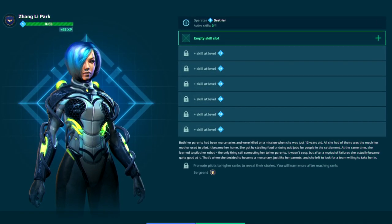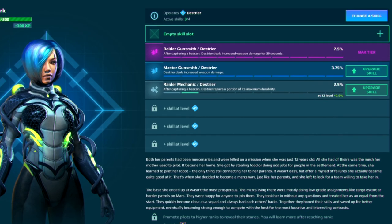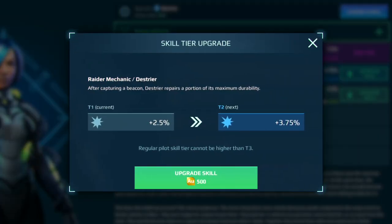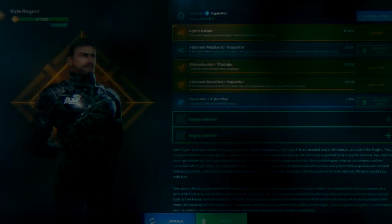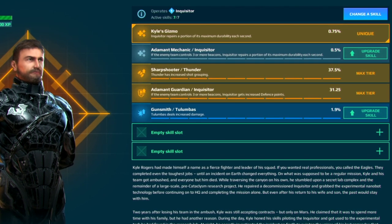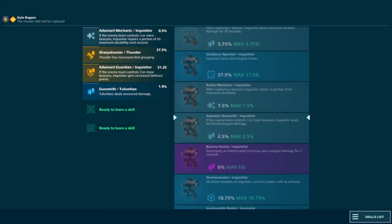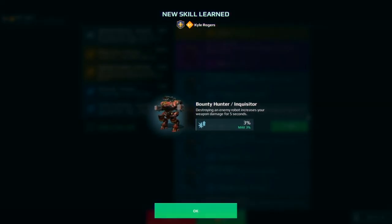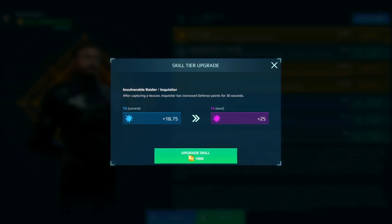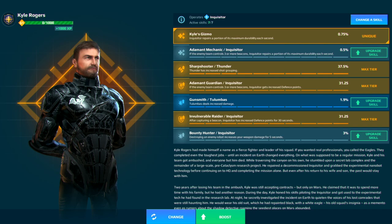In this update we have expanded the pilot progression system. Regular pilots' skills now have 3 tiers, growing in effectiveness from tier 1 to tier 3. The skills your pilots had before the update are already maxed at tier 3. Legendary pilots, however, can go beyond that, bumping their skills up to tier 4. When rolling for a skill, there's a chance to receive a skill of any tier available to the pilot. You can upgrade a skill's tier by spending some gold. That will not reset the skill's level, so upgrade at your own leisure.